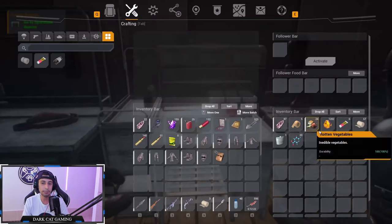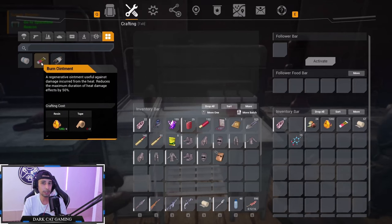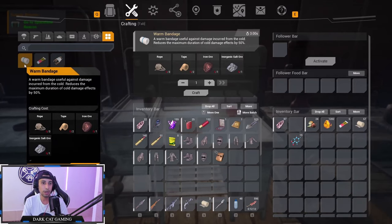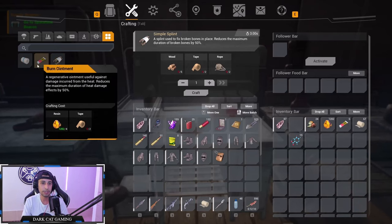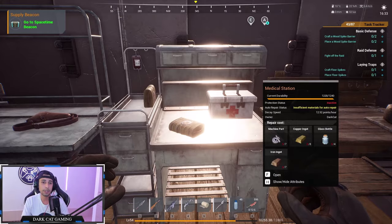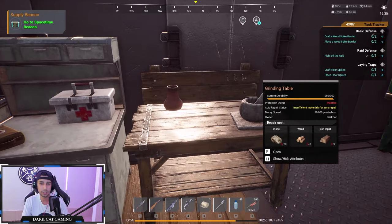The next bench is the medic bench. You can make burn protection items for hot areas, bandages, med kits, and healing items. For the start, just making simple bandages from your top bar is enough.